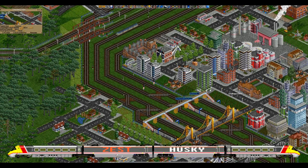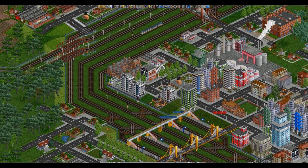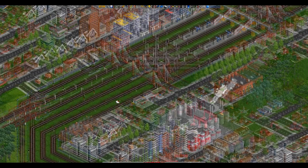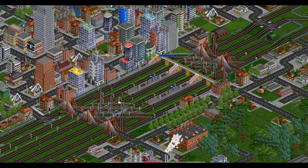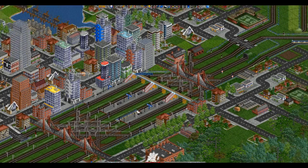Let's be very nice people and give them some money to fund some new buildings. So that's our bigger station complete. The train will travel up here. This station is more than adequate - there's only one train in it at the moment and it's six platforms.